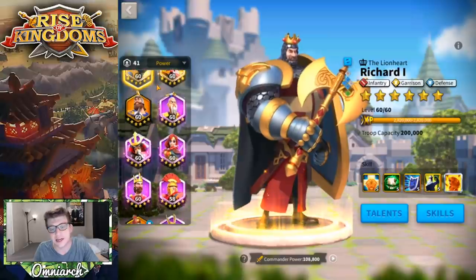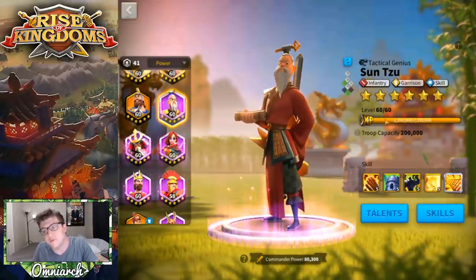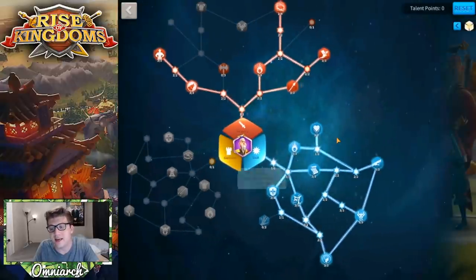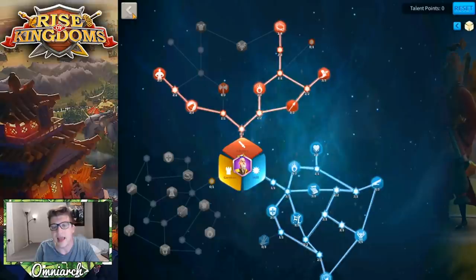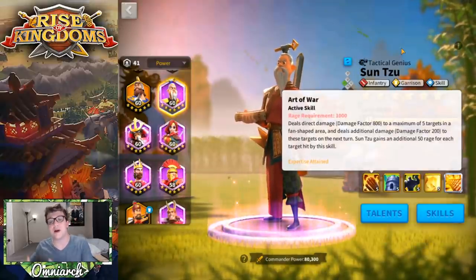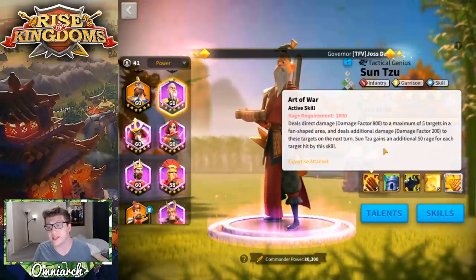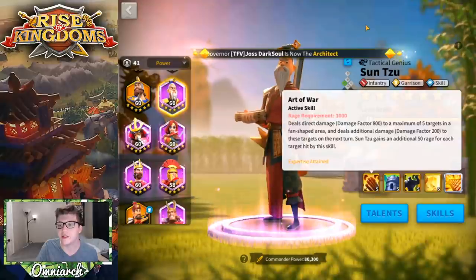You also could do Sun Tzu primary with Esong secondary — that's totally an option. Sun Tzu is an infantry commander whereas Esong is an archer commander, but neither of them care too much about their specific troop types. You could run a full infantry army with Sun Tzu primary and Esong secondary to take advantage of the infantry talents, making your army a bit more tanky as well. Not nearly as tanky as Richard since there's no healing, but the great thing is Sun Tzu's damage gets buffed by 50% because of Esong's fourth skill.